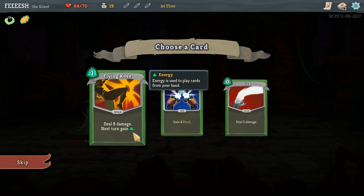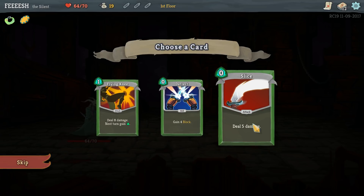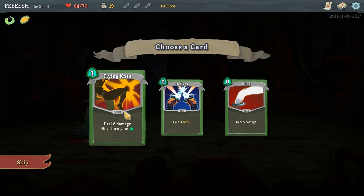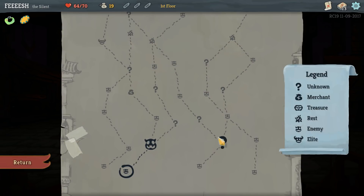8 damage. Next turn, get energy - that's really good. So we either do Flying Knee or Slice, and I'm not really sure. A Shiv deck would be really funny - just something where I'm stacking tons of zero-cost cards. Let's go Flying Knee - three more damage and about the same effect.